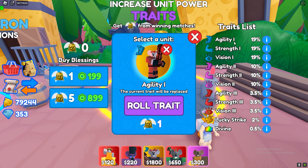So I would say divine is not that good, but lucky strike and the red ones are worth getting — though it depends on the unit.